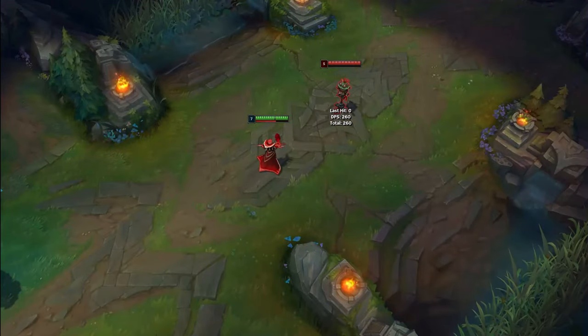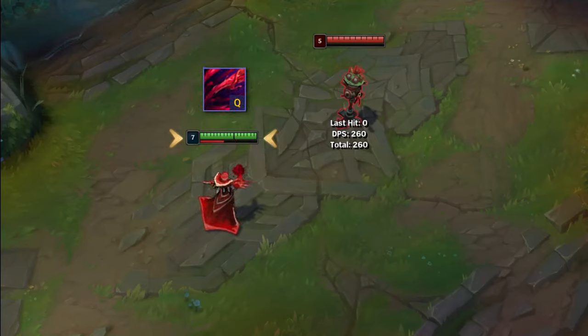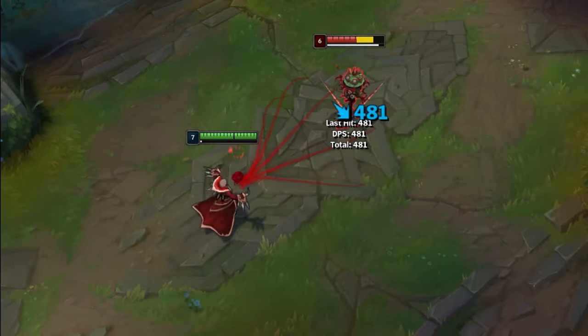Here are 3 tips for Vlad. Remember that you have a certain period of time in which to use your empowered Q. A quick W, Charged E, or even a Zhonya's can freeze the duration, allowing you to become much less predictable.